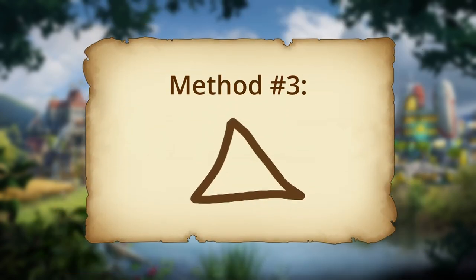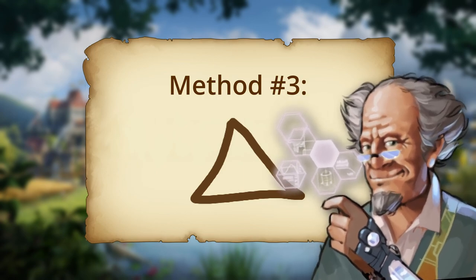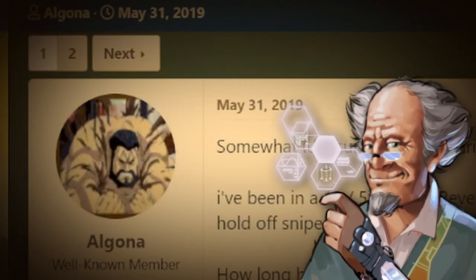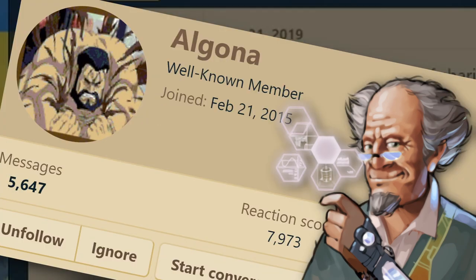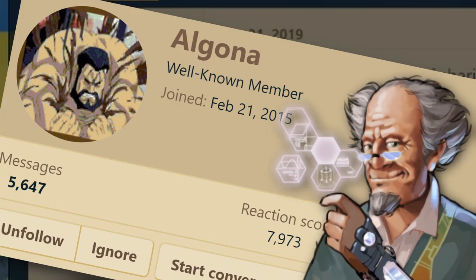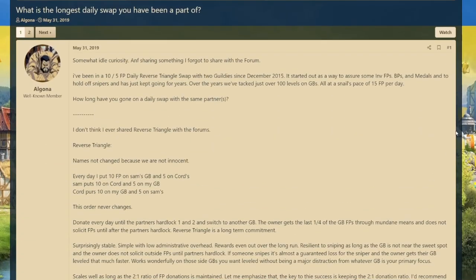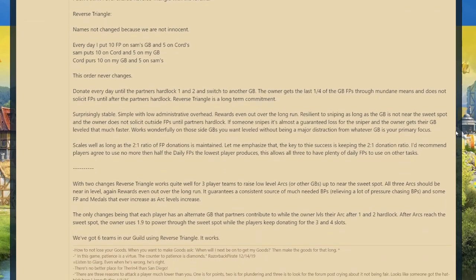As for the next method — why is method number three just a drawing of a triangle? I don't even know what this is supposed to mean. This method was hidden deep within the annals of the town hall. We found the forgotten writings of some ancient, called a forum member, named Algona. Wait, you mean this Algona? On the US forums? I guess so. Perfect, I do know what this means then. The third method is known as the reverse triangle, and Algona's full post on this will be linked in the description. At heart, it is an improved version of a swap thread meant for a small group of players looking to level the same great building.